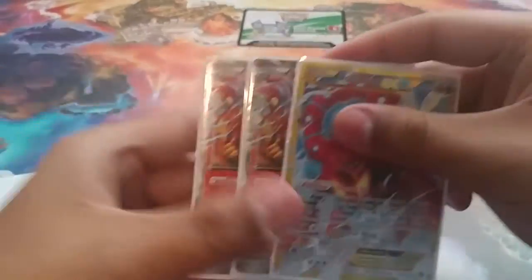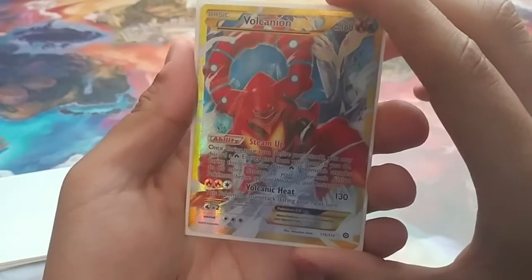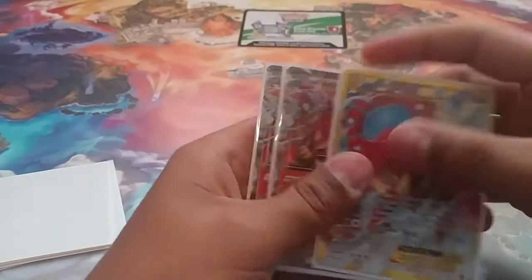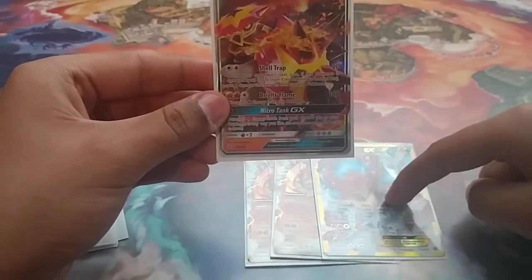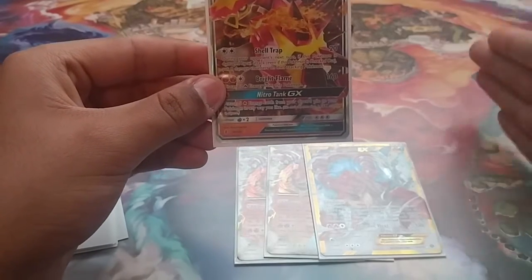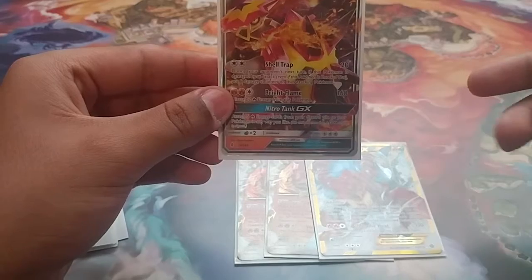The main event — we run 3 copies of Vulcanion EX. Its ability, Steam Up, lets you discard a Fire Energy from your hand and your Fire Pokemon do 30 more damage. This is how you power up Turtonator. If you literally have all 3 in play and Turtonator in the active and you Steam Up three times, that means you're going to be doing 190, 220, 250 damage. That knocks out basically everything in this game, unless a Wailord has a Fighting Fury Belt — that's 290.